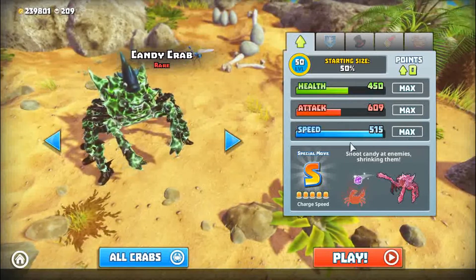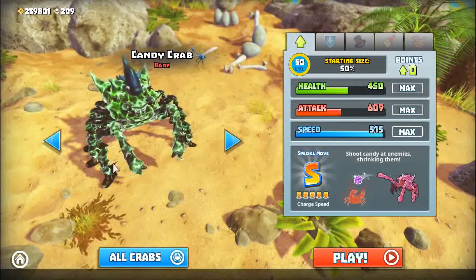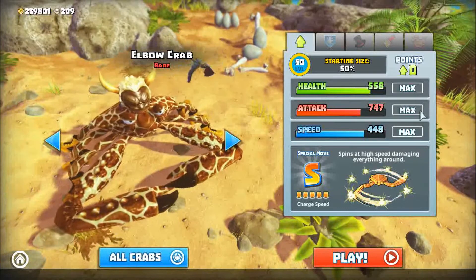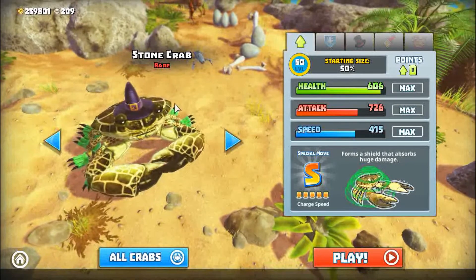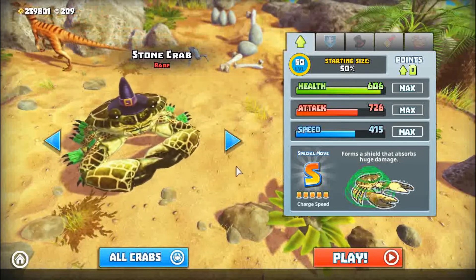Candy crab, super good speed, not good health and attack. Elbow crab, he just has ok stats. Stone crab, super high health, super tanky.